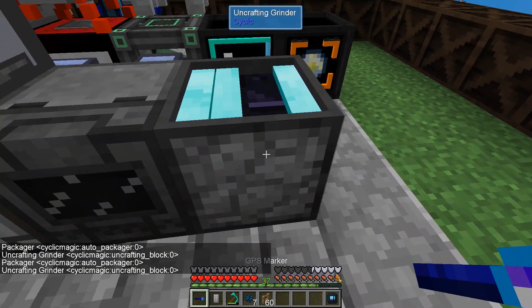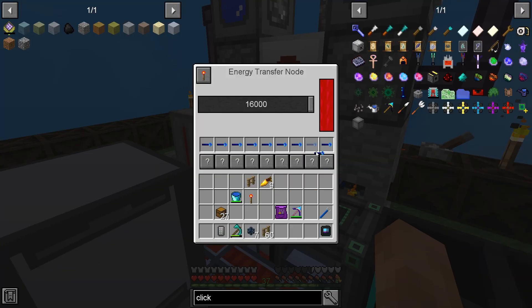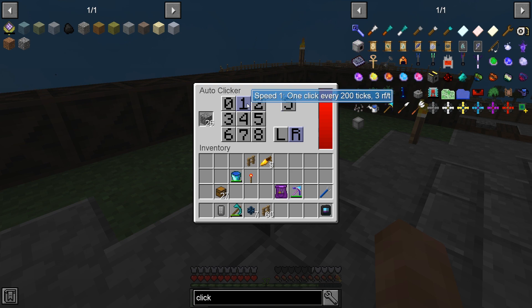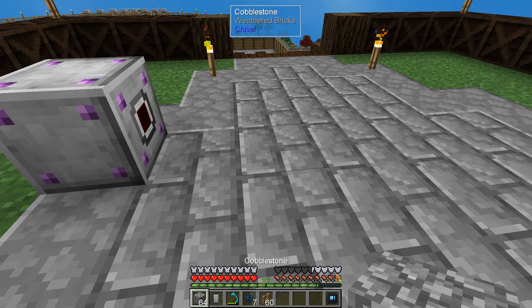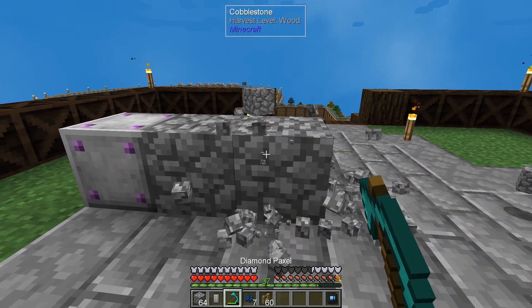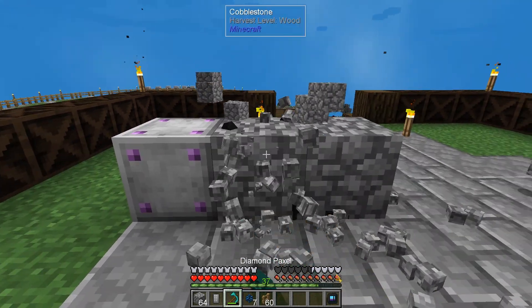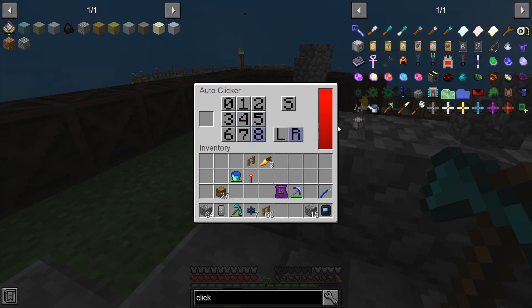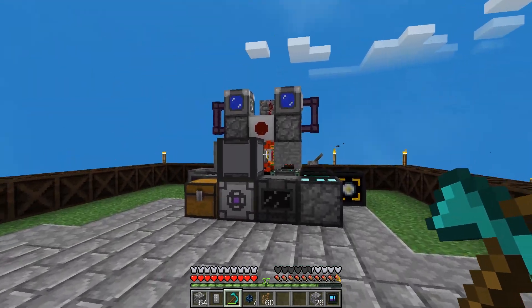Let's put the uncrafter back in a second and just put the clicker here so we can see if it's working. Once I put this in here it should place a block in front of it. Come on — maybe it needs a block to click onto. There you go, because it's clicking right in front of it and not on the floor. How can it possibly place a block there? That's very weird but pretty cool.